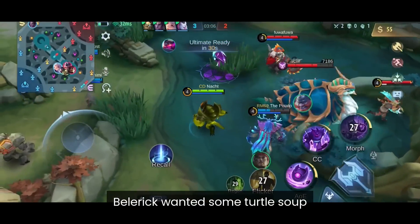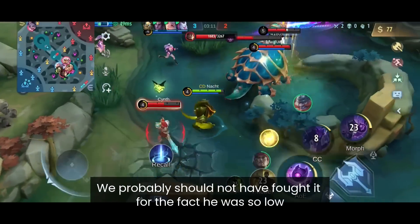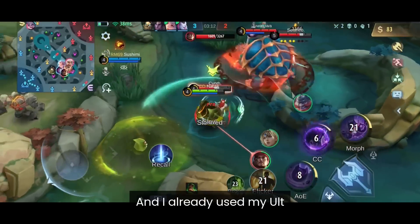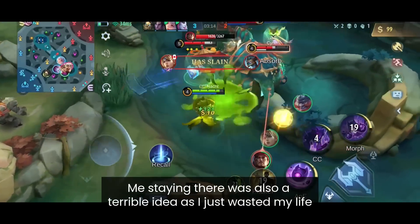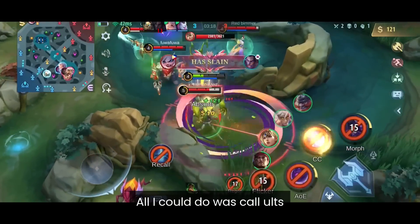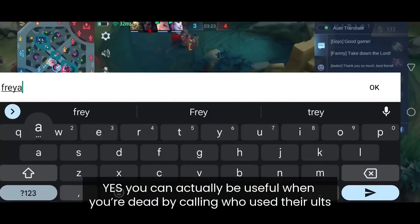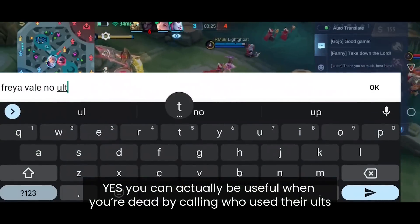Next, Belerick wanted some turtle, so I rotated there, but honestly we probably shouldn't have fought it because he was so low and I had already used my ult. Me staying there was also a terrible idea — I just wasted my life. All I could do was call ults. Yes, you can actually be useful when you're dead by calling out who used their ults.